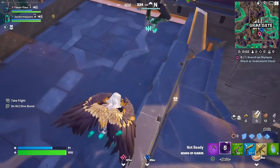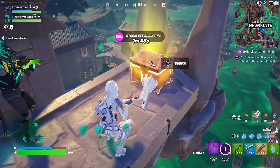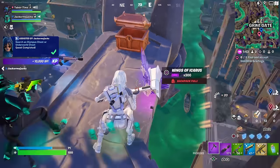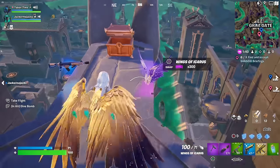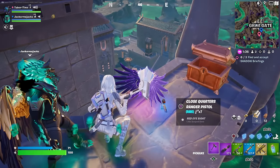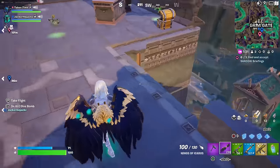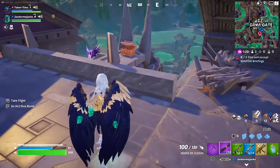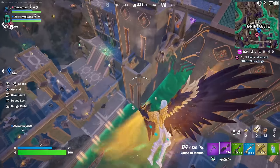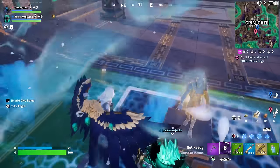So how do you land? You just touch down. There's a new chest - it's called an Olympus chest or an Underworld chest. There's the new assault rifle, and Jack can get a pair of wings too. Let's see - yes, it does refresh! Okay, let's fight Cerberus real quick.